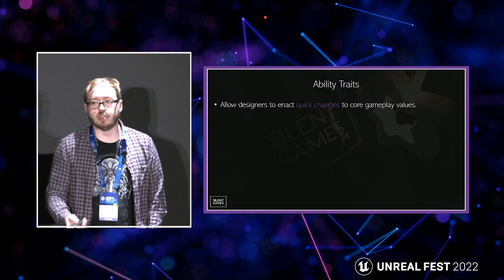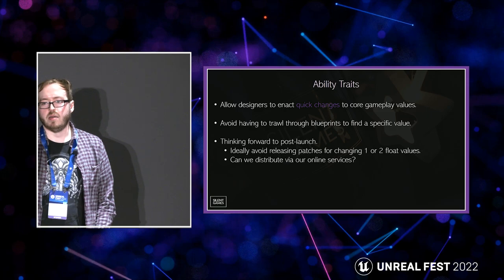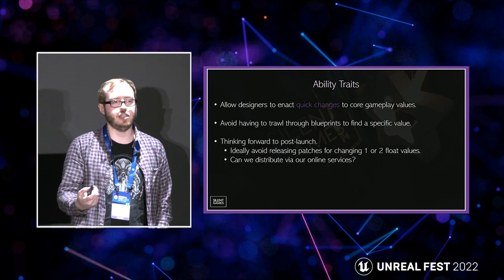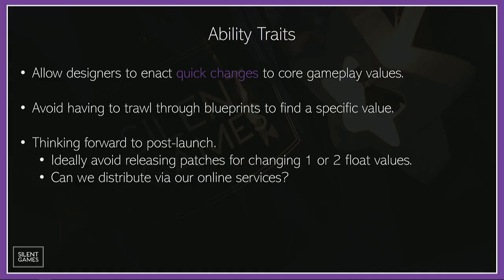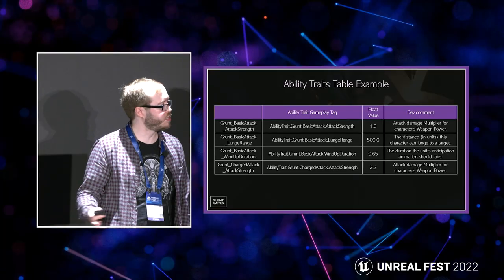Ability traits: we wanted to allow designers to enact quick changes without trawling through a blueprint to find a damage coefficient. Thinking forward to post-launch, we don't want to commit entire patches just to change a couple of float values, and we want something distributable via our online services. So we have an ability traits table system: a table with a gameplay tag matching a float value, plus a dev comment for context. This data can be constructed from a JSON string. Whenever a gameplay ability needs a particular value, it looks it up from this table by calling the particular tag — so designers never need to touch values in the gameplay ability blueprint, they just modify this data table externally and reimport.